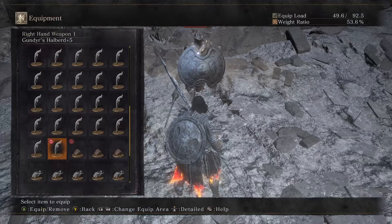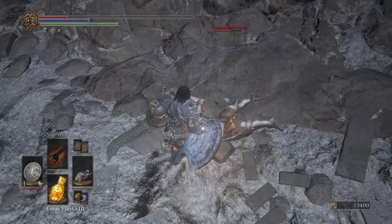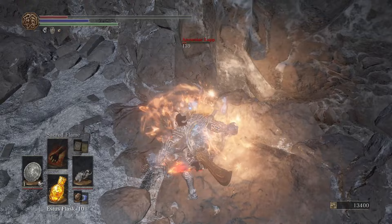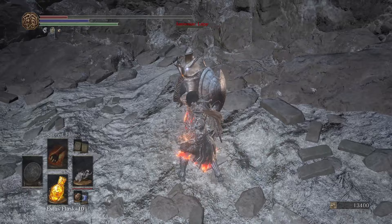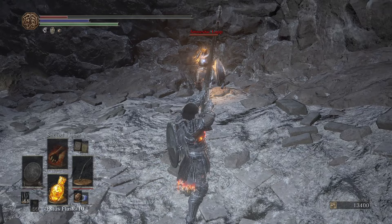Demon Fists — R1 combos into the weapon art. The weapon art is actually a pretty good wake-up: R1 and then weapon art. Or if you two-hand it, you can do L1 into the weapon art. Millwood Greatbow is super useful — you can reaction trade with most things in the game and win.